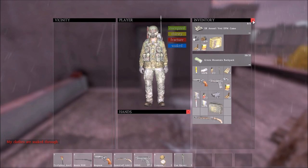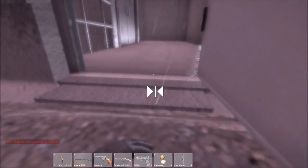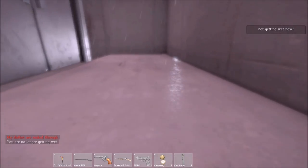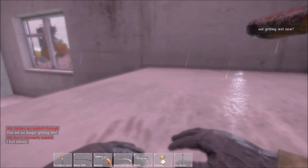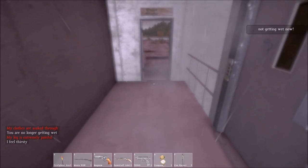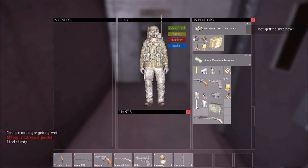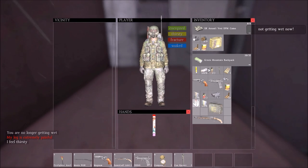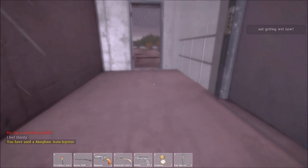It says I am completely soaked, so I'll just crawl inside here — you see, I tried to walk but I have to crawl along. It says my leg is extremely painful. I'll stand up and go to my inventory tab, go to the Morphine Injector, right-click it and inject. Here I am injecting it into myself — inject Morphine. You have used the Morphine Auto Injector.